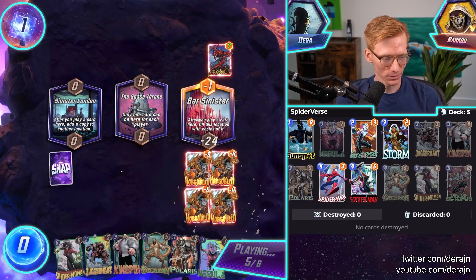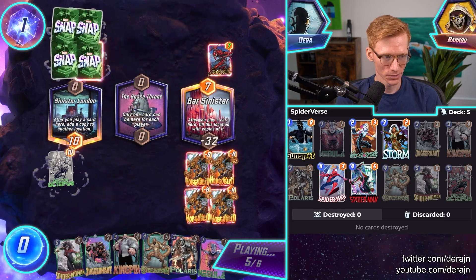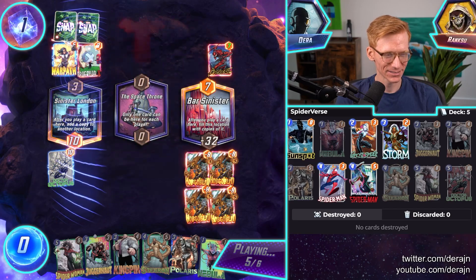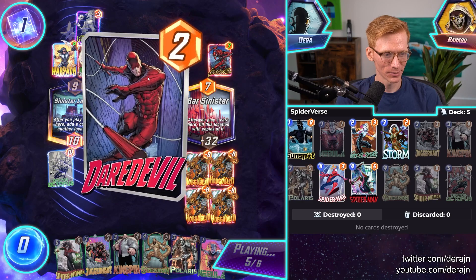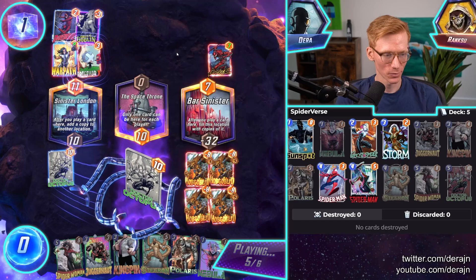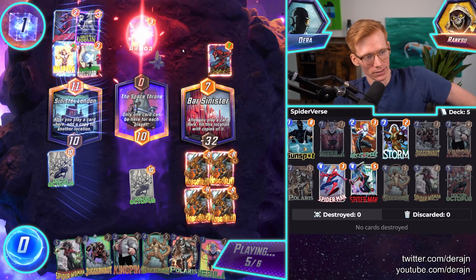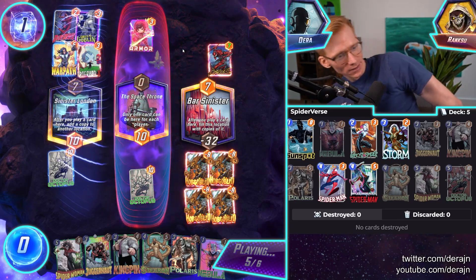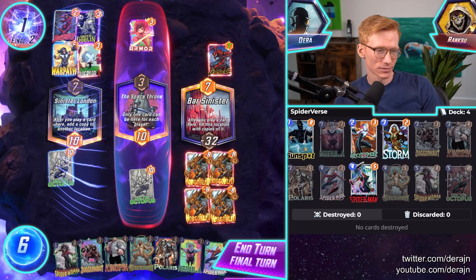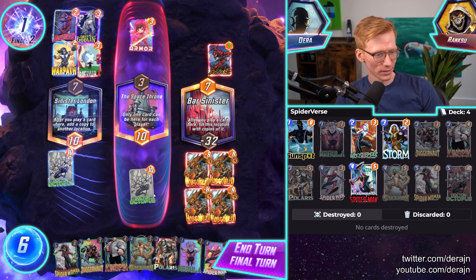I think we won. It really depends on how much he pulls on Sinister London as well. Professor X — he got a Goblin. We won, because this will deactivate his Warpath. Game over. He can't even play Jeff — this location's full. Free one cube, playing out one card the entire game.